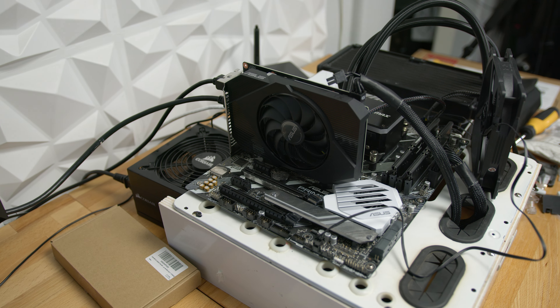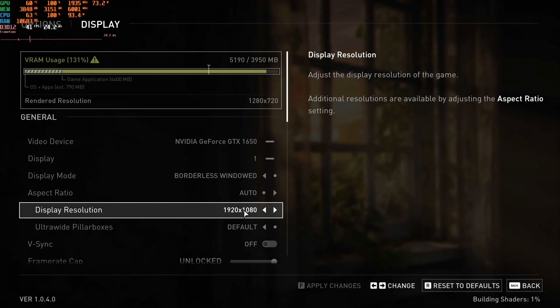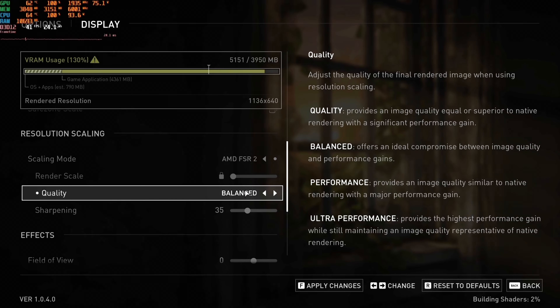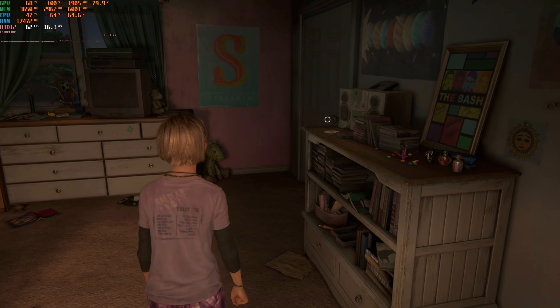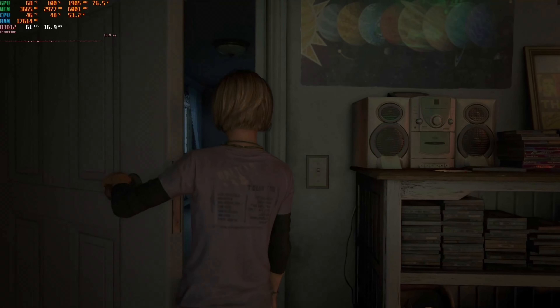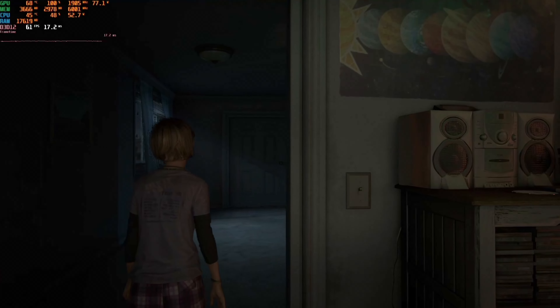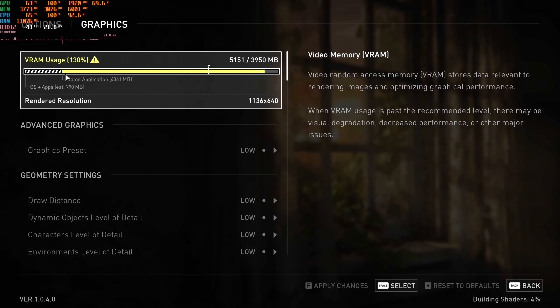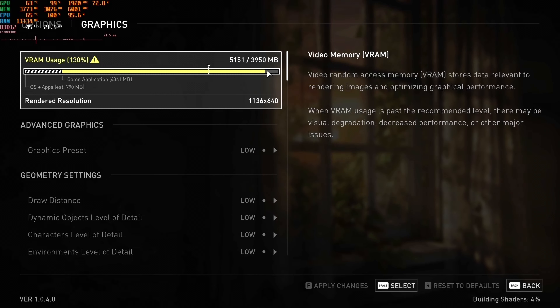Take the humble GTX 1650 with its 4GB VRAM limit, for instance. We fired up 1080p FSR 2 balance scaling and low graphics presets, and got solid frame rates even with VRAM overextended. But I did encounter some distracting visuals that pulled my focus from the story. Here's a tip for improving graphics on entry-level cards: don't just crank up geometry and texture quality settings — it's a trap. You get minimal visual gains but a nosedive in performance. This GTX 1650 just doesn't have the muscle or the VRAM for that.